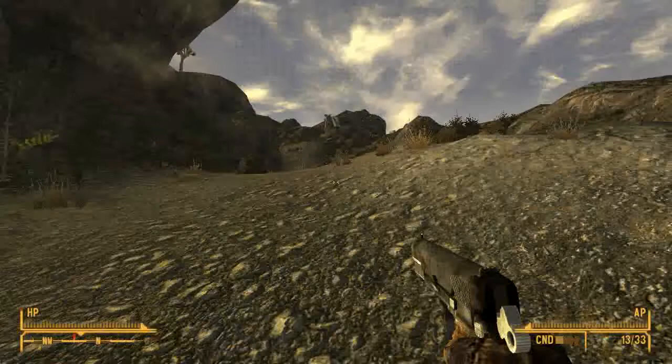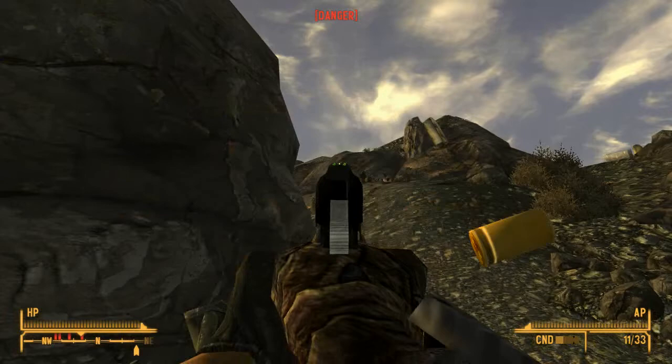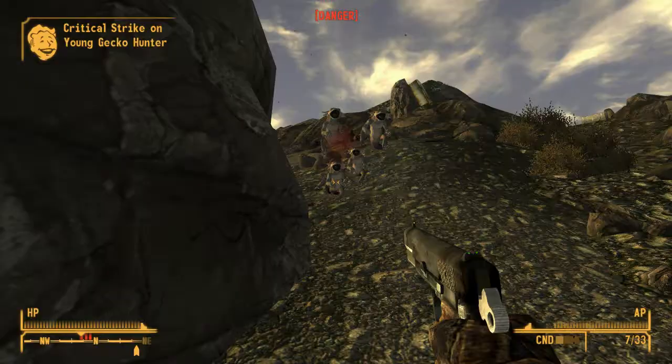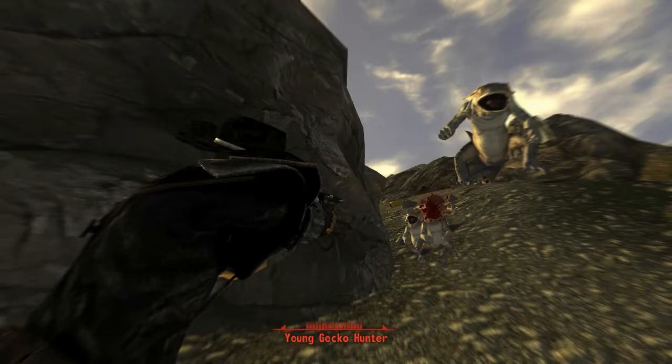There we go. Terrible shot. What are you doing? Looks like we got ourselves some company. Sweet headshot right there. Going for the next one. And we hit it. Boom boom boom boom — you're down! Your head is crippled. Boom. Who's shooting? I'm gonna finish off this last one. Boom. Gecko hunter.